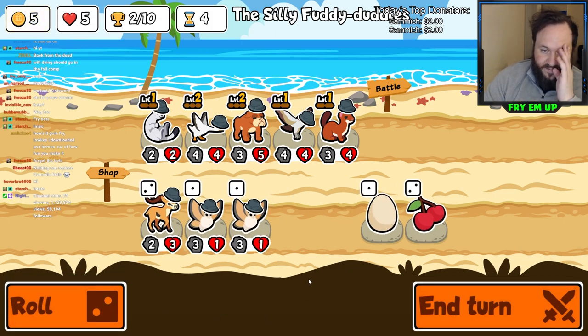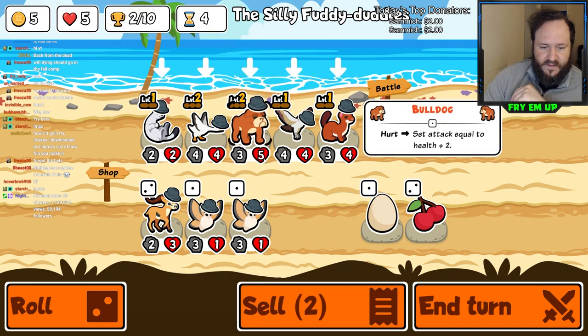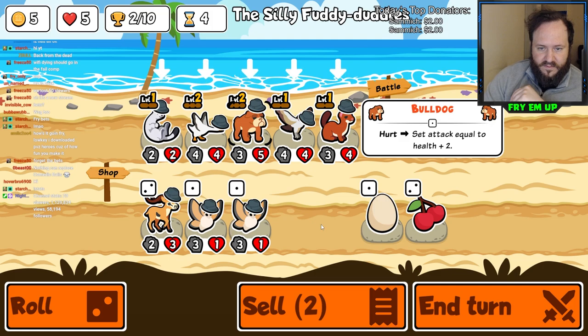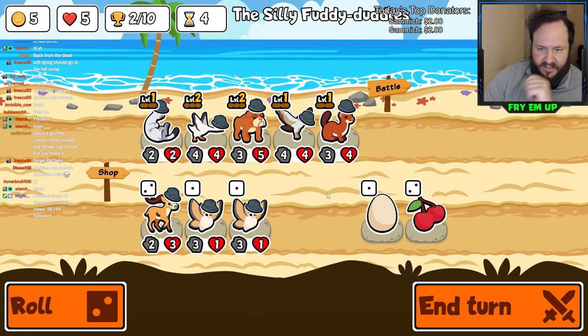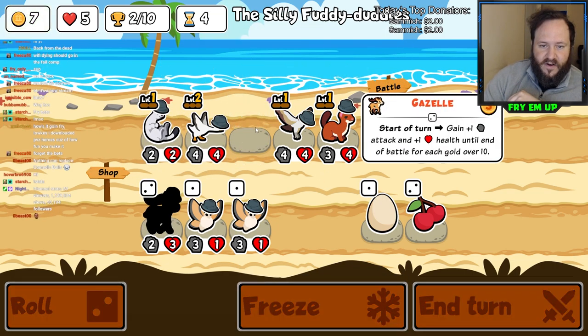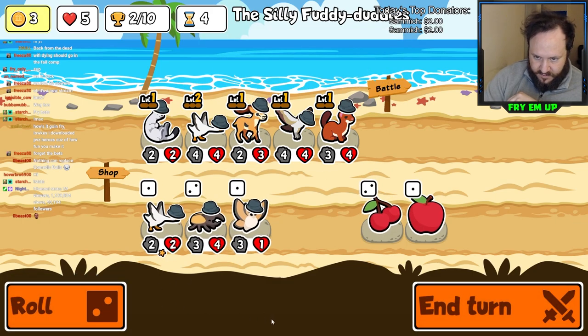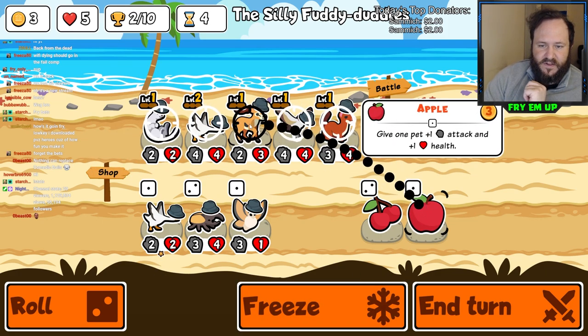There's a Gazelle - hell yeah! So now I'm going to get rid of Bulldog, which is probably the weakest here. Goose is actually good - removing that attack will make the Weasel make good trades. So get rid of Bulldog, grab Gazelle, which is going to benefit a lot from this extra gold we're getting. Instead of selling things, I'm just going to invest more into the Gazelle.